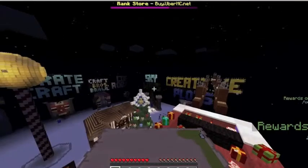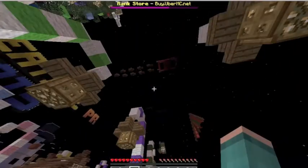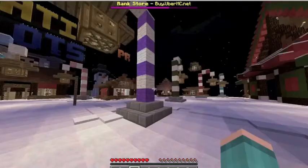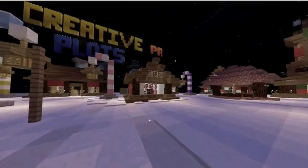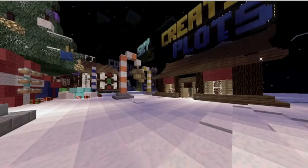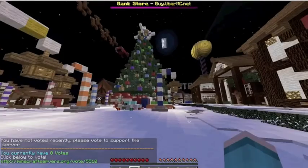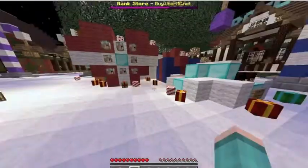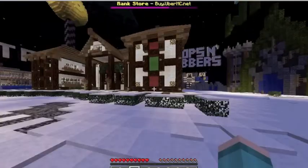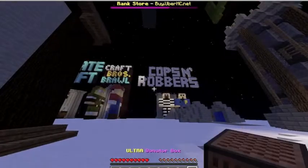I'll show you around spawn. This spawn map is based on Christmas, as you can see — there are lots of presents and stuff. Also, if you're an admin you can get extra perks. I'll show you the donate box.